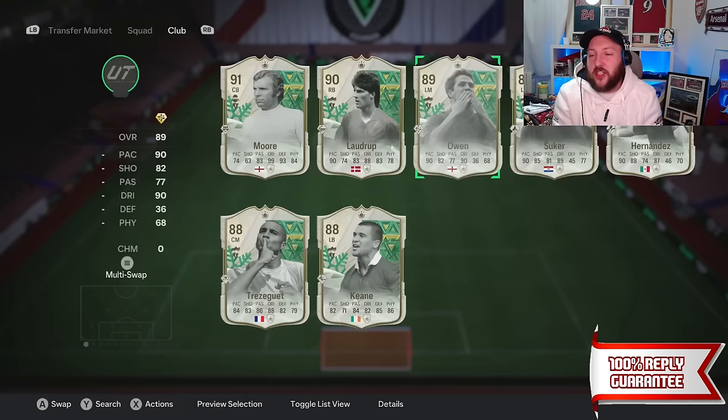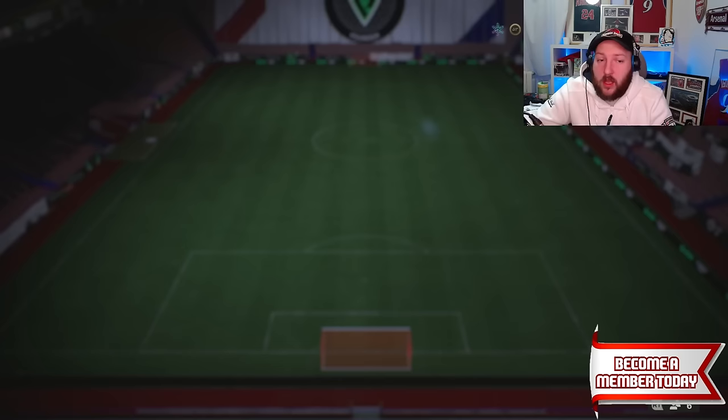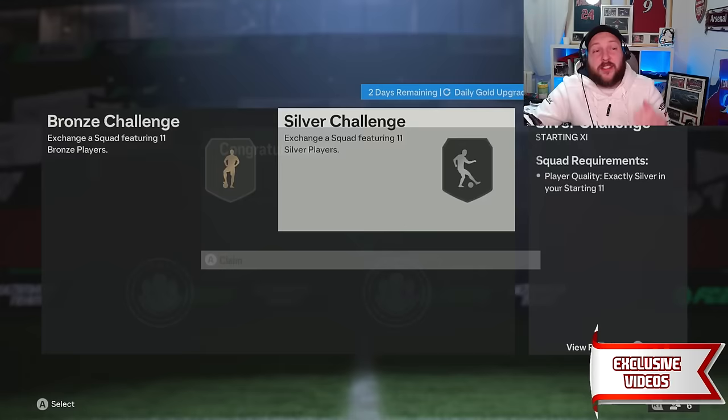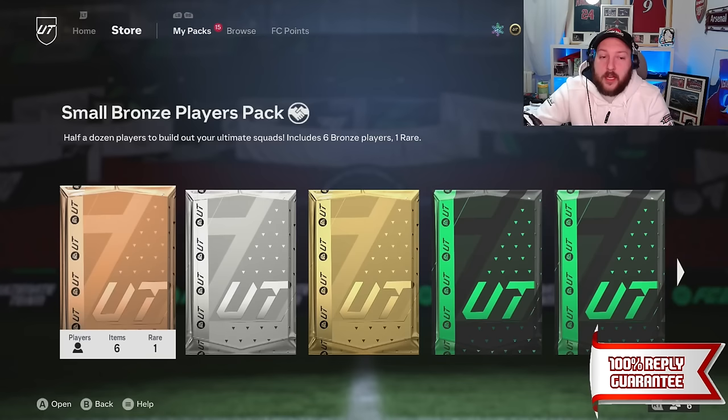The first step is to have all of these SBCs in your favorites. If you don't have golds at all, do the daily gold method. We need 11 bronzes to submit and 11 silvers — submit the silver squad and that's going to give us 11 golds. You can do this four times. Then go over to the store and open the bronze and silver packs to find the 11 gold players pack.